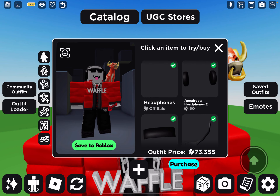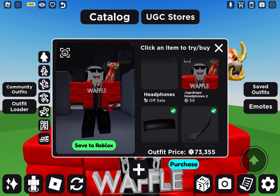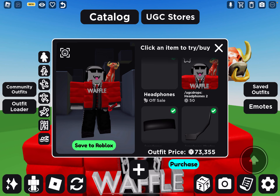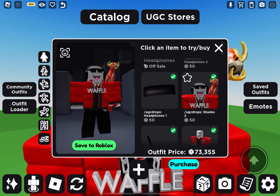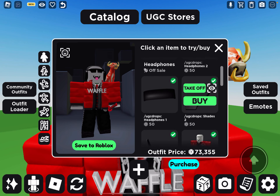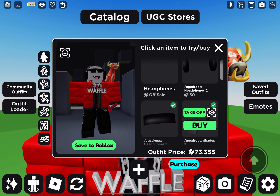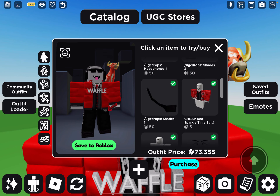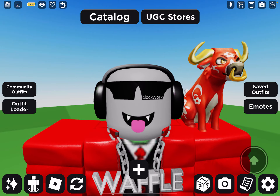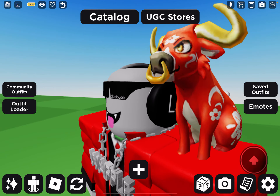They are 50 Robux each. If you go to UGC Drops, this is UGC Drops Headphones 2 — I already own this item — and UGC Drops Headphones 1. Each of them are 50 Robux, and these shades — Shades 2 and Shades 1 — are also 50 Robux each. It's exactly the same as the real ones.